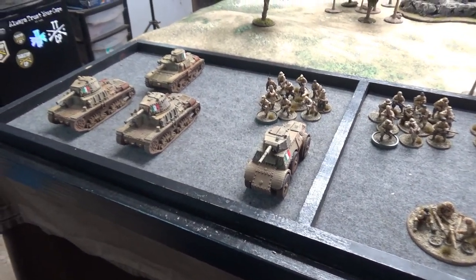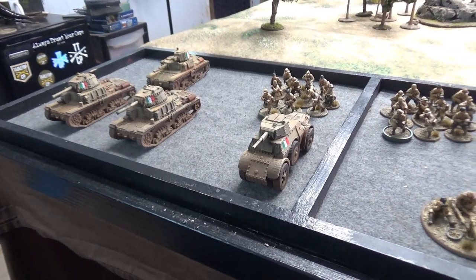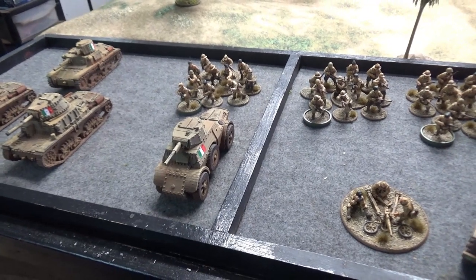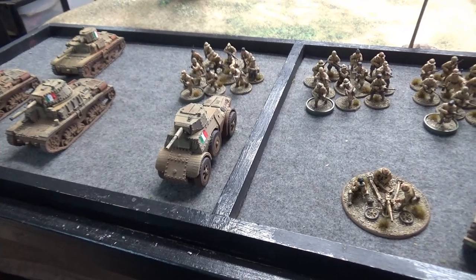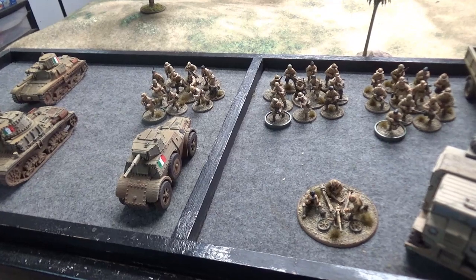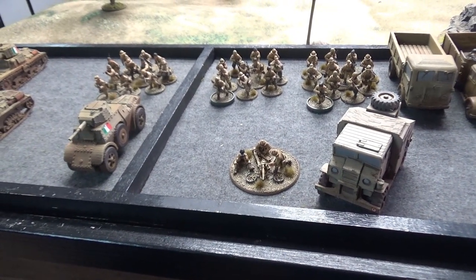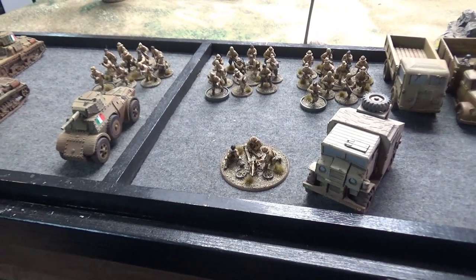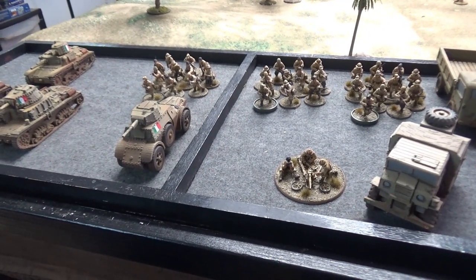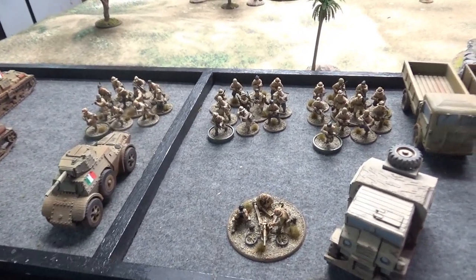The Italians have a ton of special rules. Iron Hearts allows tanks to reroll failed order tests to advance or run as long as they move towards the enemy. Avanti lets infantry do the same when they're winning — winning is determined by kill points during the game. Avanzari allows AT guns to forward deploy. Poor Officers means officers can only add their command to ambush, fire, and rally orders. Prudente gives infantry a minus one to all order tests, which is bad — but Testardo makes all infantry stubborn, which will be very helpful for holding objectives.